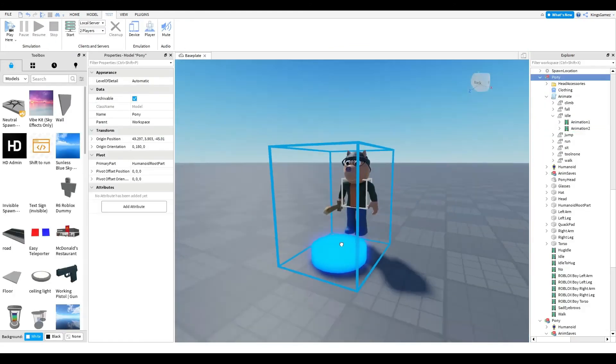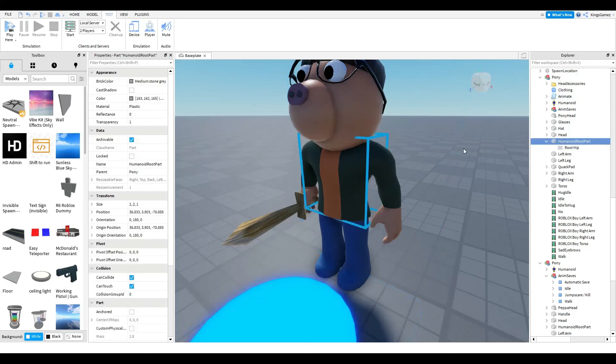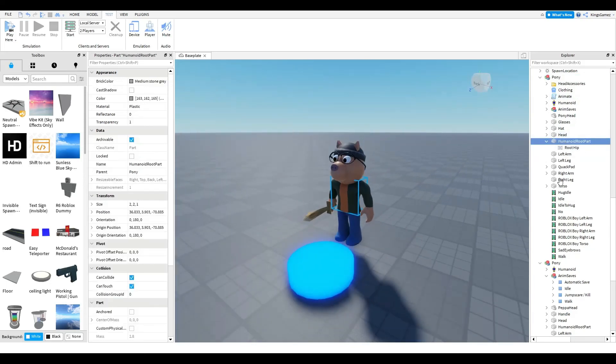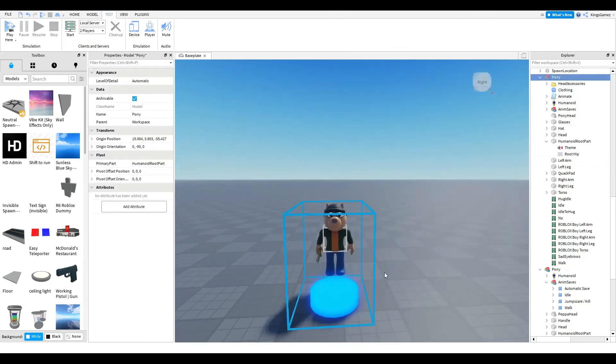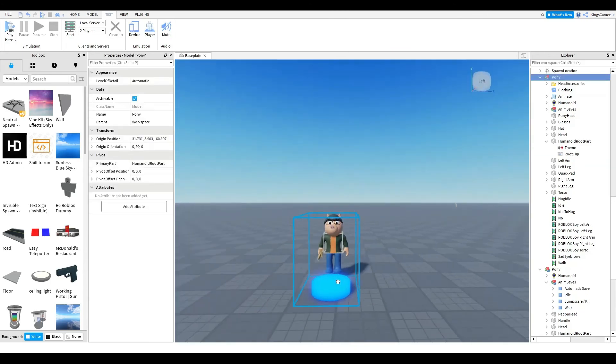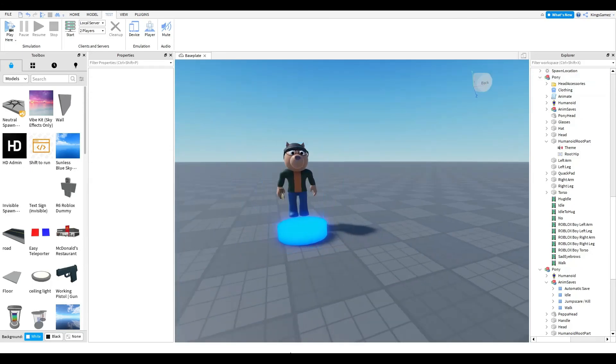If you want to add a theme to your character, go to the HumanoidRootPart, add a Sound object, rename it 'Theme', and set it to Playing and Looped. Turn the volume down a little, add effects if you want, and put in your sound ID. The theme will now play continuously. If this helped, make sure to like and subscribe — we're almost at 620 subscribers, which is kind of crazy. Thanks for watching!